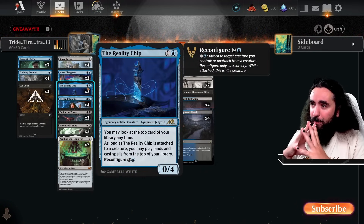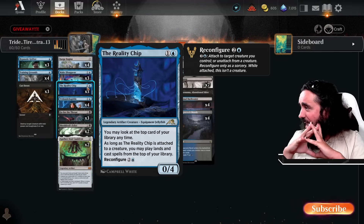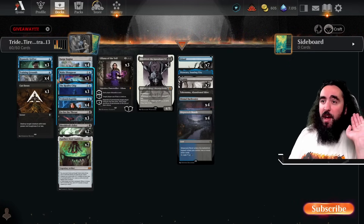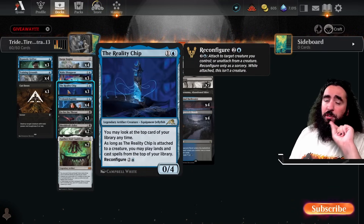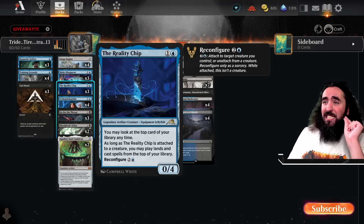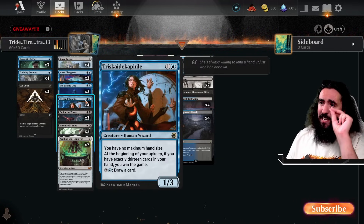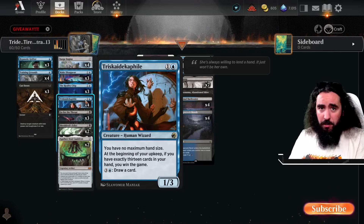Reality Chip — this card breaks this deck. It is so good. This little equipment jellyfish — you may look at the top card of your library anytime. If you have Training Grounds out, you reconfigure this for one single mana. Now you are able to use your top card — you can play lands from the top of your library and cast spells from the top of your library. That means never play a land from your hand ever again, which works super well with Triskaidekaphile. Because now all the cards that you would usually play, you just keep in your hand and use the card on top of your library.